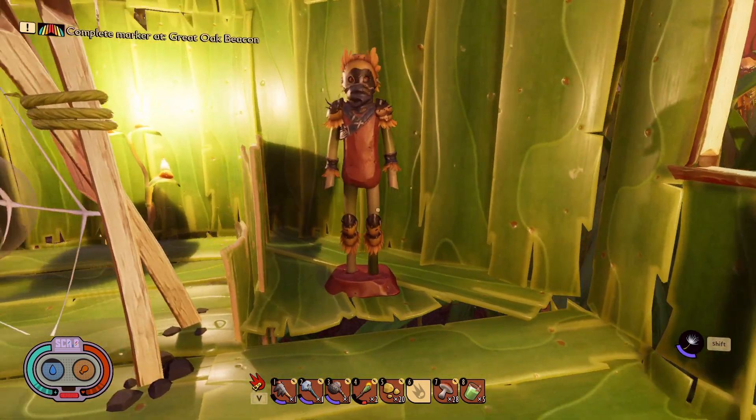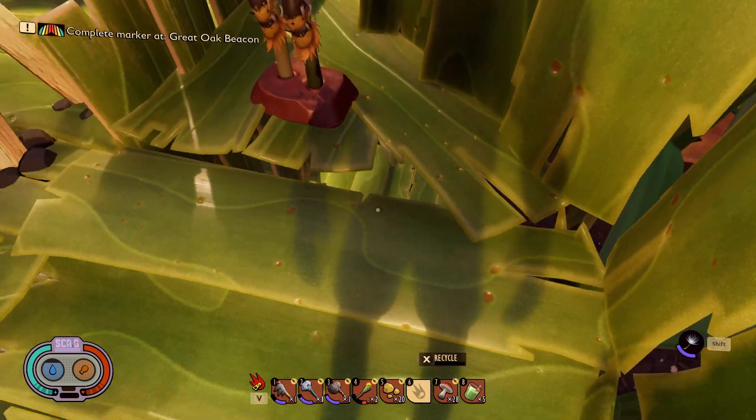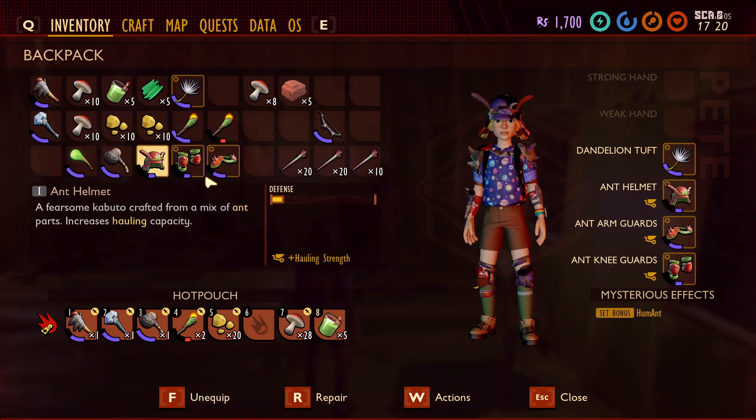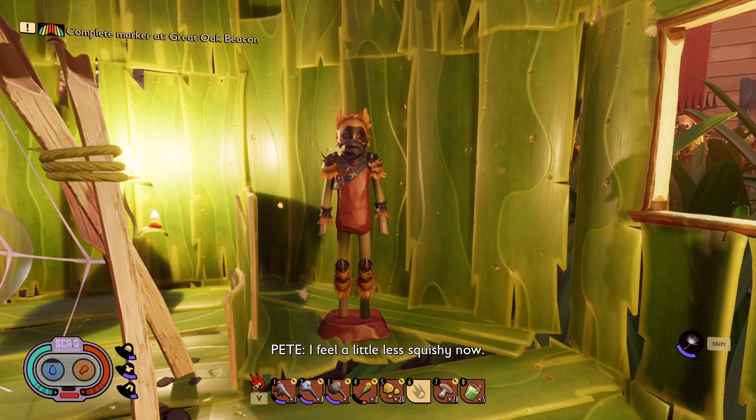Oh, look at it — there's our bee armor on the dummy. I sure hope it doesn't fall through the floor. And then this is what I look like without my armor. Let's cover that up.